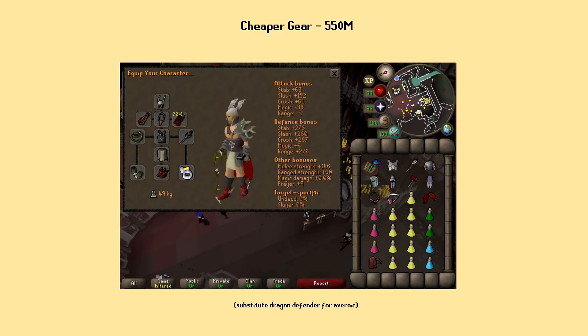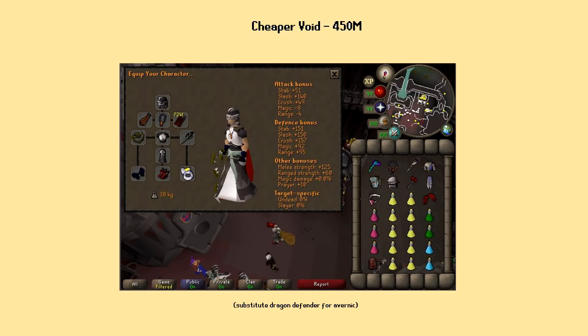Here we have a substantially cheaper setup. With the Twisted Bow removed from the previous more expensive setup, you can get everything for just about 500 mil. Note that the Avernic Defender in the picture is not included in this price — I just didn't have a spare Dragon Defender to use for this guide. So if you use a Dragon Defender, this setup will cost you right about 500 mil. If you upgrade to an Avernic, it'll be closer to 700 or 750 mil at current prices.